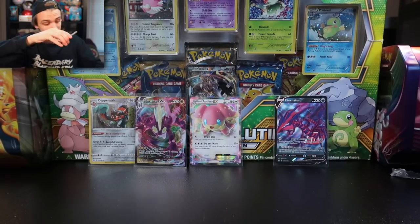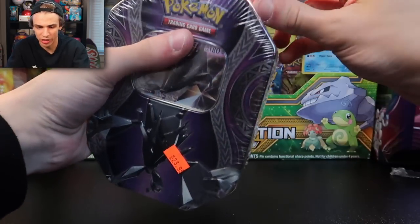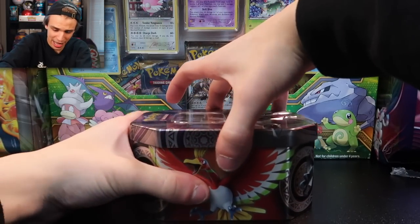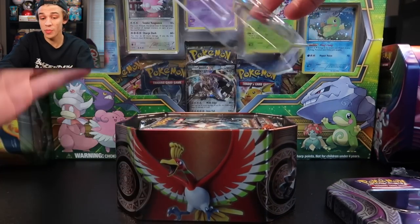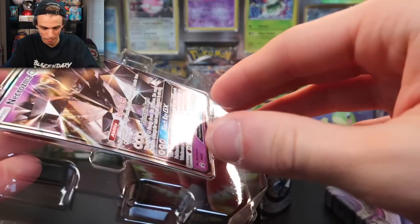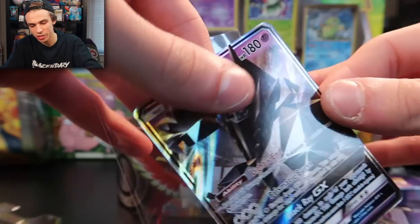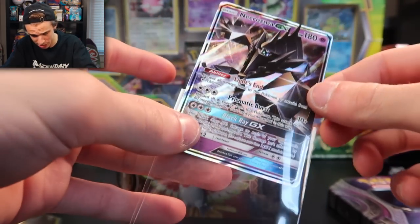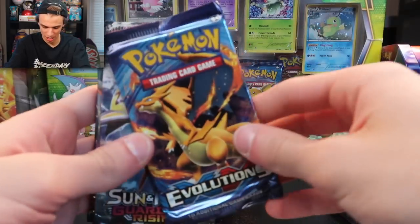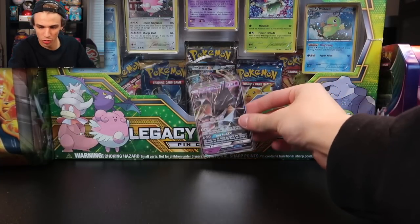Alright, tin number one is complete. Let's move on to tin number two right here. I don't know what this Pokémon is — Necrozma — not sure even when this tin came out. I just like the Ho-Oh on the side of it. They had it priced a little cheaper, so maybe there's some older packs in here — maybe an Evolutions or something. There's the promo card SM58, here's our code card. And I was right — there's an Evolutions, a Guardians Rising, a Burning Shadows, and a Burning Shadows for this tin.